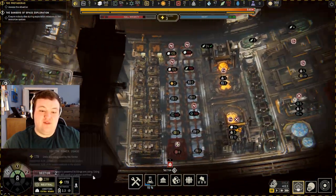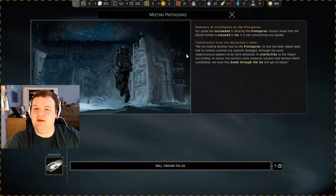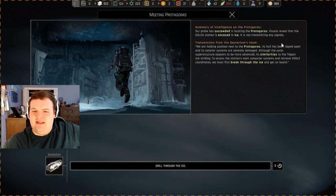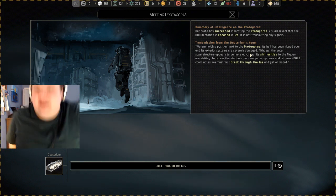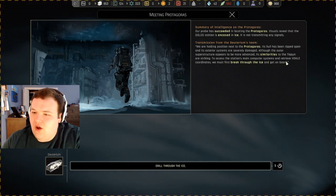We've got extra hours almost everywhere again. A science ship has arrived at its destination — our probe has successfully located the Protagoras. Visuals reveal that the Dalos station is encased in ice; it is not transmitting any signals. We are holding position next to the Protagoras. Its hull has been ripped open and its exterior systems are severely damaged. Although the outer superstructure appears more advanced, its similarities to the Tycoon are striking. To access the station's main computer and retrieve the vault coordinates, we must first break through the ice and get on board.